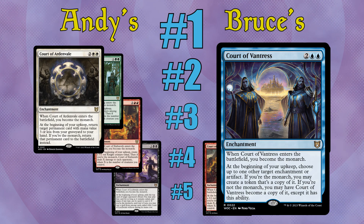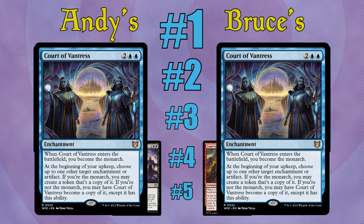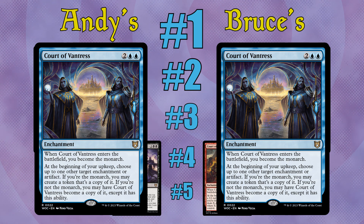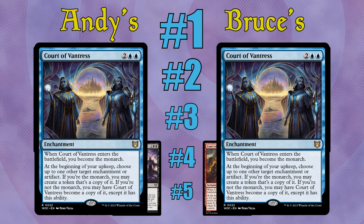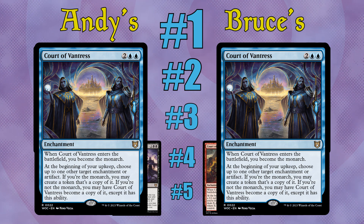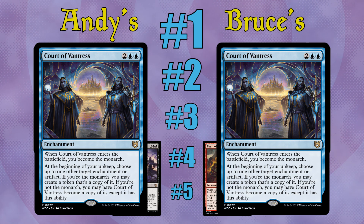With Court of Ardenvale, like the best planeswalkers it protects itself, because the recursion forces opponents to keep feeding into that loop. Court of Vantress lets you use everyone's toolbox rather than just your own. Worst case for Court of Vantress: you get a bonus Soul Ring — something you can tap for two mana every turn. Next turn if you're the monarch, you create a copy of anything. There are just too many good ways to make that work.